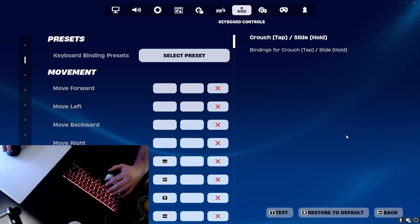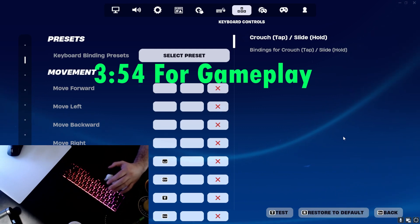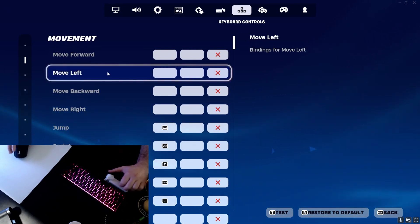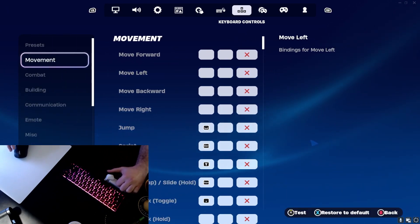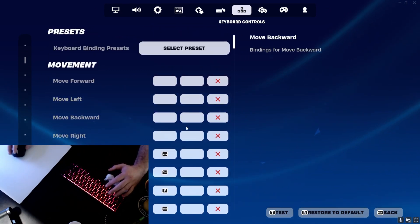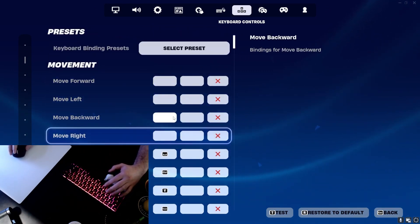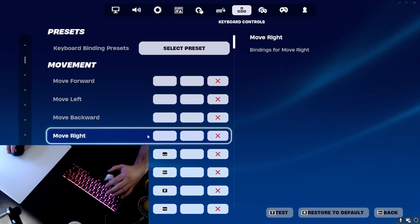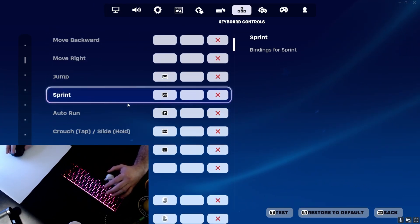I'm going to hop straight into the keybinds right now. If you want to skip to gameplay, you can see that here. First and foremost, you're going to notice that I do not use any movement keys, and that's because I've purchased one of these joysticks. This thing is fully functional, it's amazing, and it is way more optimal. So instead of using movement keys, I actually have those bound to either building binds or gun binds, so I can pull my guns out quicker.